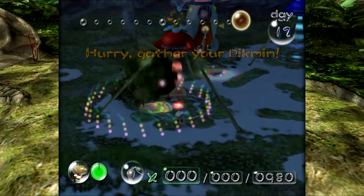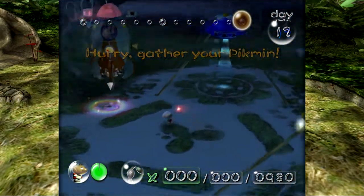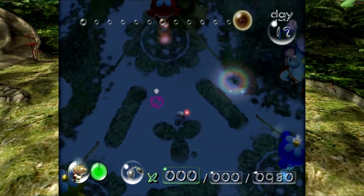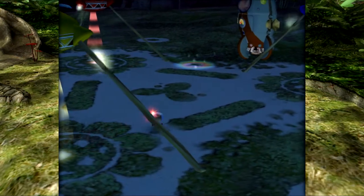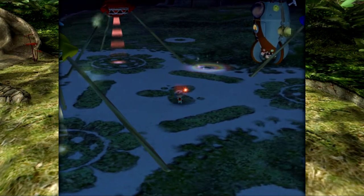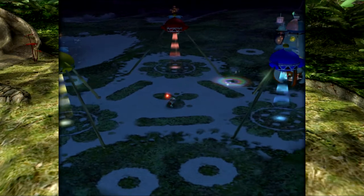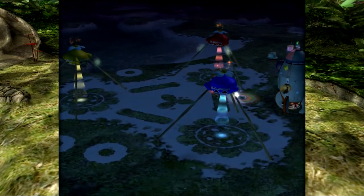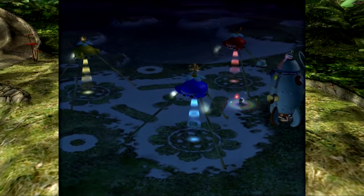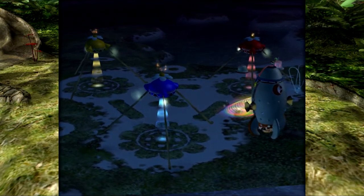There are two other enemies I want to show. The Smoky Prog always tries to track you down and hunt you down, but it almost always comes back to your onion base. With that, we have the Distant Spring done. I hope you guys enjoyed the relatively calm ending to the Distant Spring.